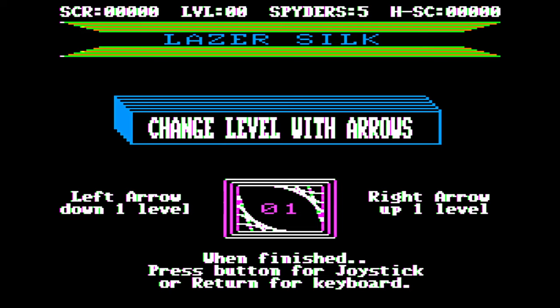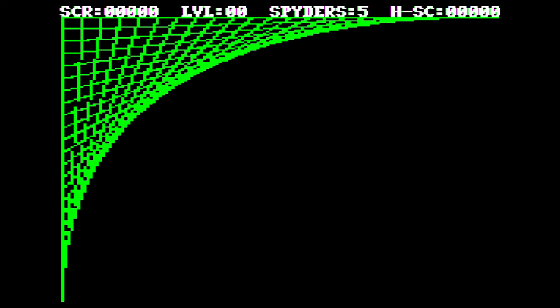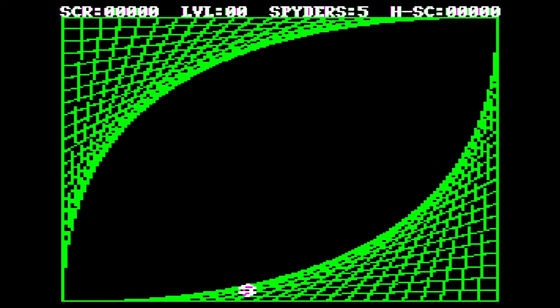We can select our level here. We can go up to 9 at the start. When finished, we can press the button for joystick or return for keyboard. I'm going to press the button for joystick and get right into it on level 0. I've got 5 spiders here.